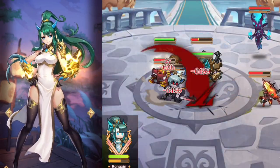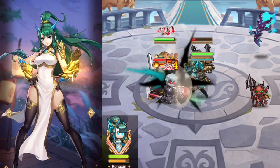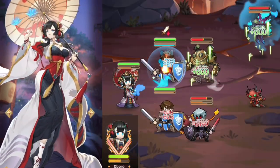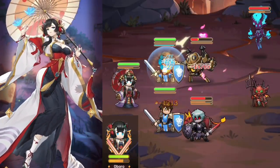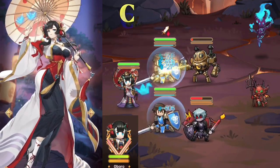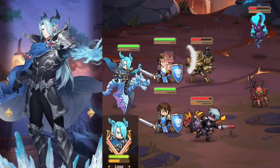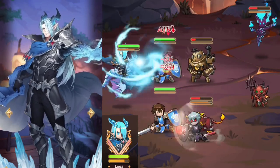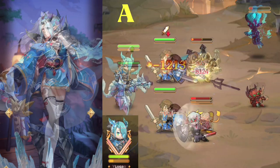Rongzen's effects all last a short 3 seconds, and she must cast 2 skills in order to trigger a shield. D-tier. Obero heals based off max HP, but in a game where some heroes fully heal your whole team, this isn't that great. C-tier. Loga starts off slow, but by the time he launches his ult, the enemy team is all attack speed broken and frozen. A-tier.